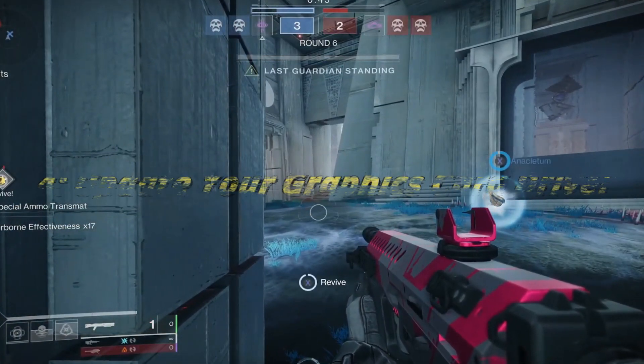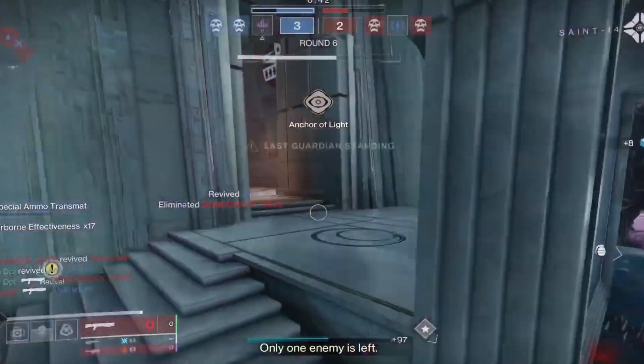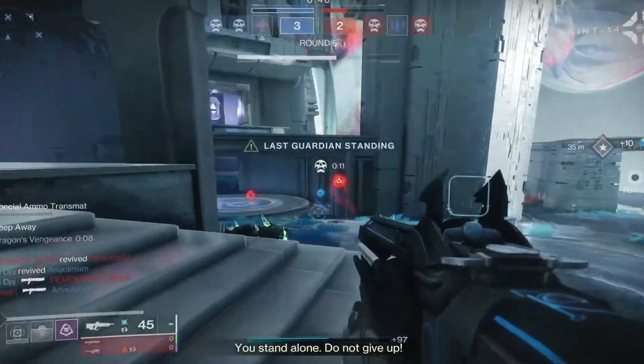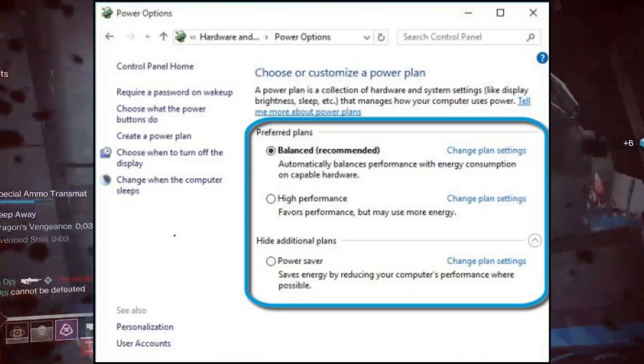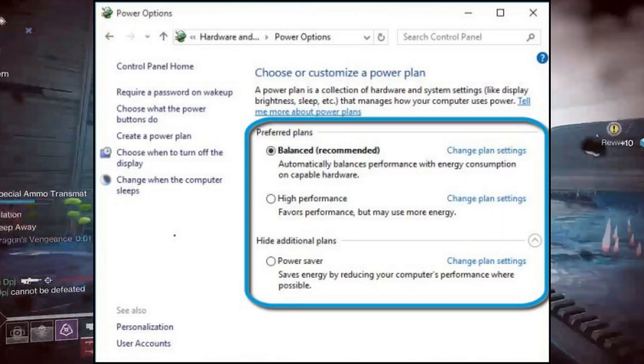Method 4: Update your graphics card driver. Keep your graphics card driver up to date to avoid FPS issues. Method 5: Change power options. Switch to a high performance plan and adjust processor power management settings.